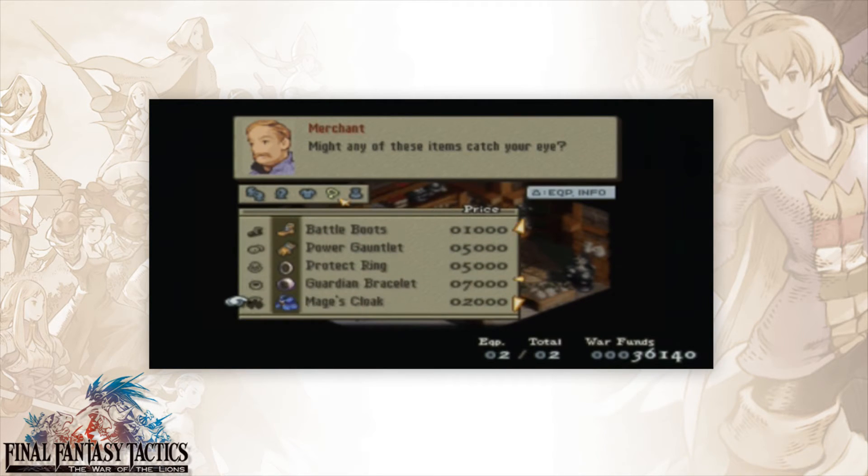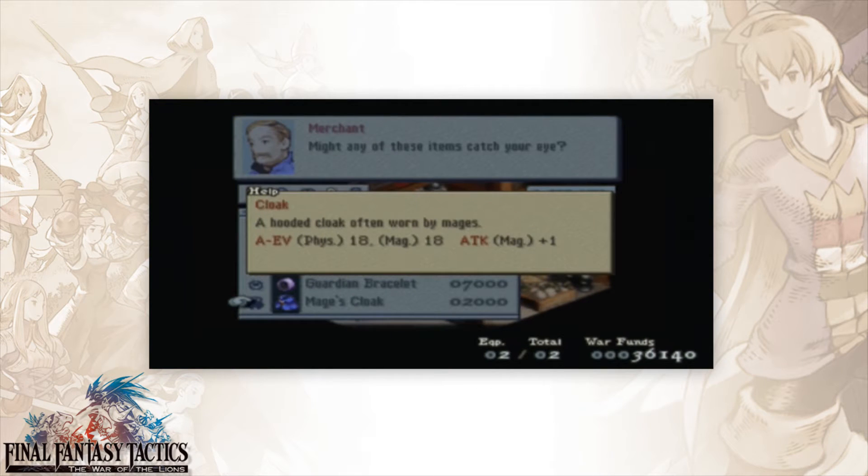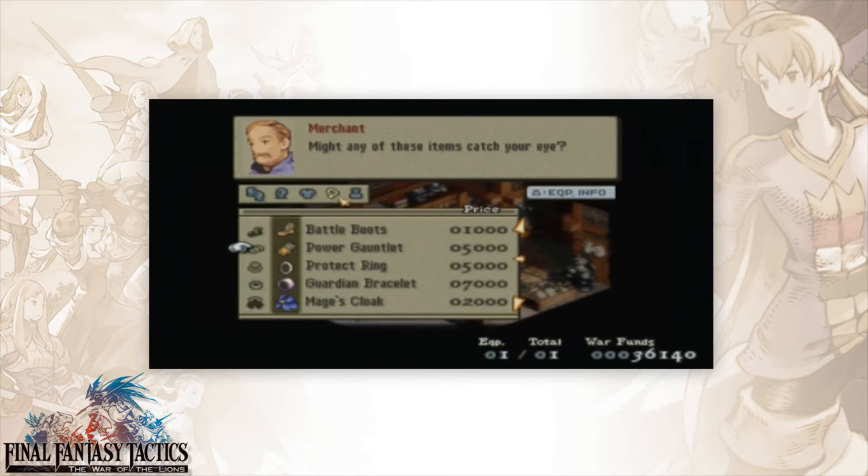Mage's Cloak is one of my more favorite items in the game — it's got okay evasion and plus one magic on top of it. There are magic gauntlets which are technically better later on, but those actually rival it. Wizard's Robes are actually some of my favorite gear as well.